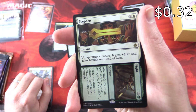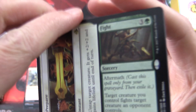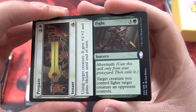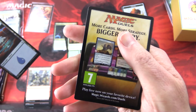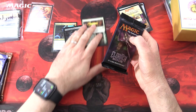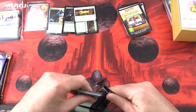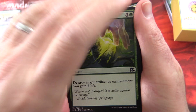Prepare is an instant for two — untap target creature, it gets +2/+2 and gains lifelink until end of turn. And Fight is a sorcery for four with Aftermath — cast only from your graveyard, then exile it; target creature you control fights target creature an opponent controls. Then Island and Magic Jewels — no crazy invocation in that one, alas. Amonkhet was when I started playing, so I have fond memories of that set even though many people did not like it. Leave a note in the comments — which set did you start with, and what do you think of Amonkhet?